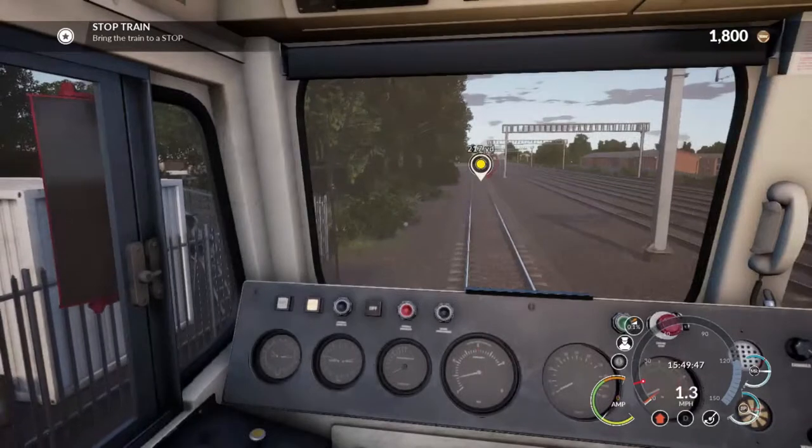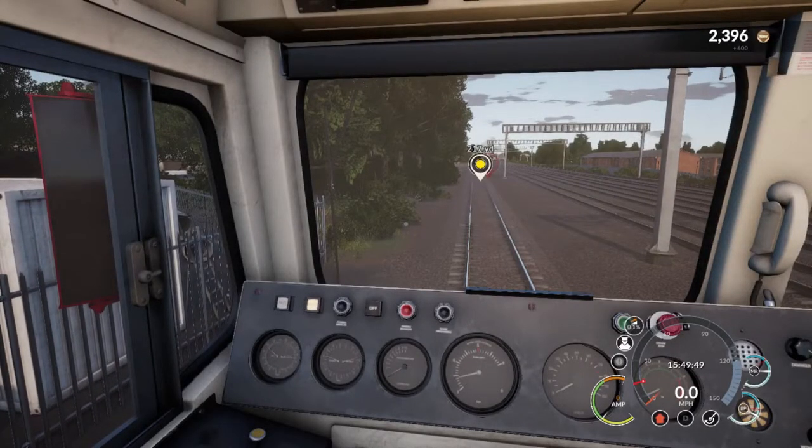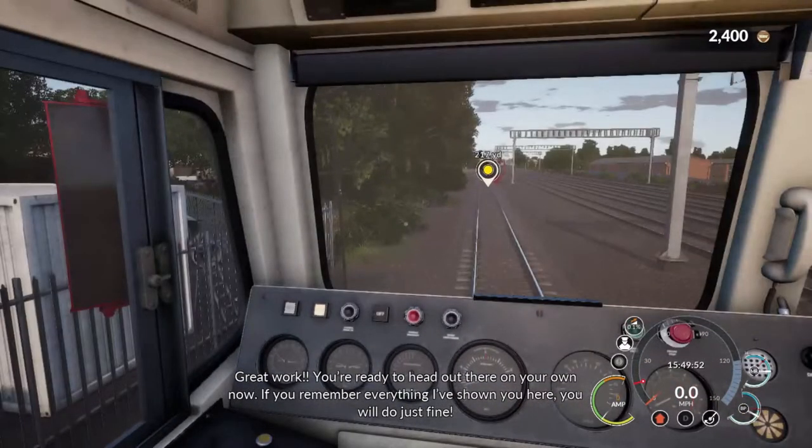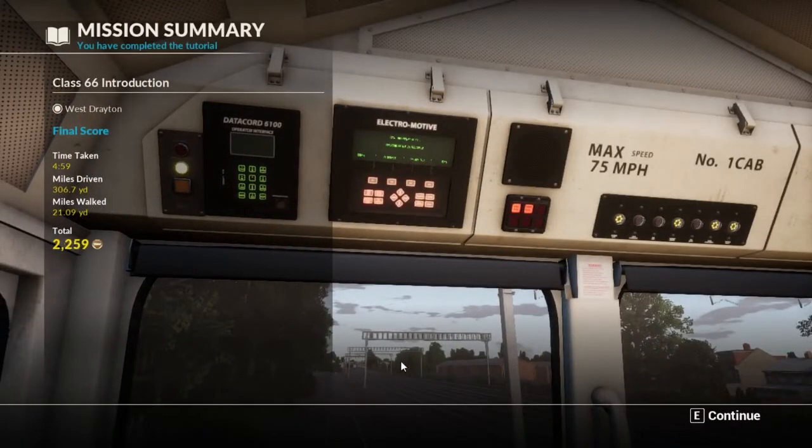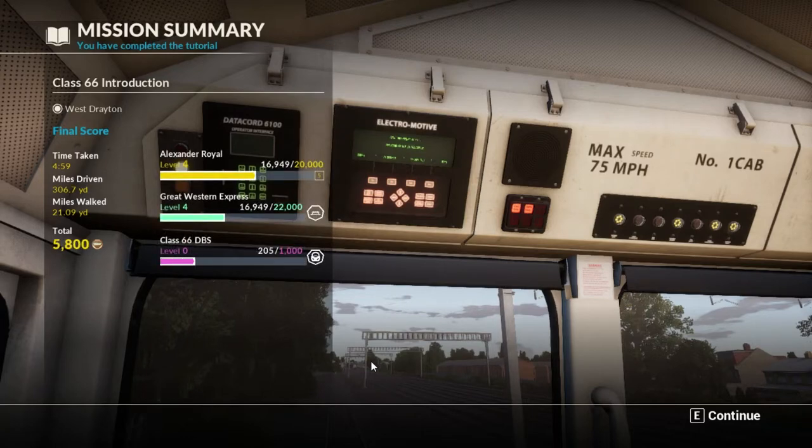Here we go. Remember everything I've shown you here — you will do just fine. Great, wonderful. So at the end of the pass we got 459 seconds. We drove 306.7 yards, walked 21.09 yards, and we got a lot of XP and 5,800 TSW coin.